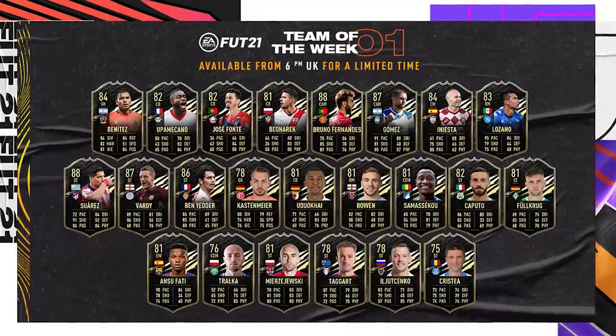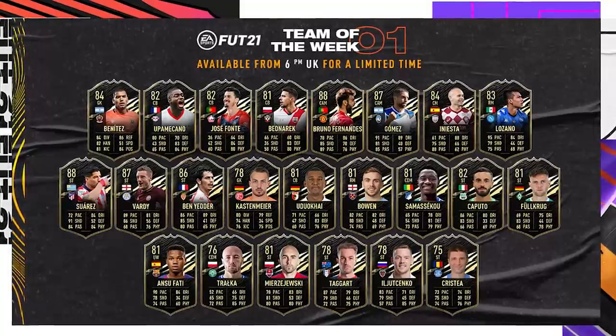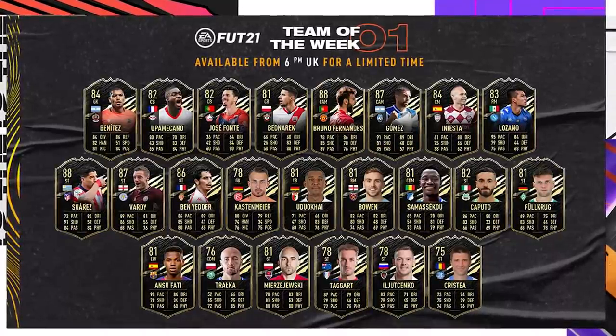As a bonus in this video since it's all FIFA related, we have the very first Team of the Week for FIFA 21. We've got the likes of Bruno Fernandes, Meccano, Iniesta, Lozano, Bowen, Ben Yedder, Jamie Vardy, Luis Suarez, and Ansu Fati — very nice-looking cards. No Valverde, which many thought would be included, so his gold card should be more obtainable at the start.